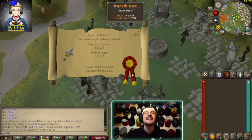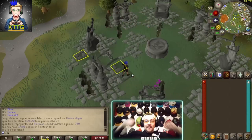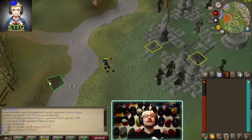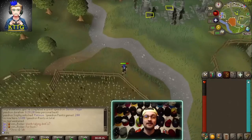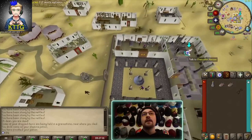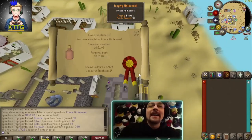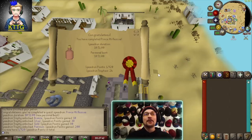Oh my god, that one revolved a little too much on RNG, I'll be honest, but there it is - Demon Slayer platinum trophy acquired! What a nail biter. And we talk to Chancellor Hassan to complete our quest, and there it is - Prince Ali Rescue platinum trophy acquired!